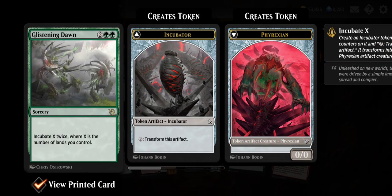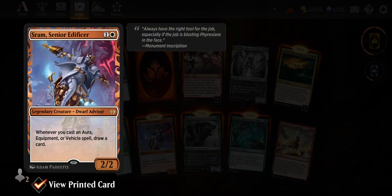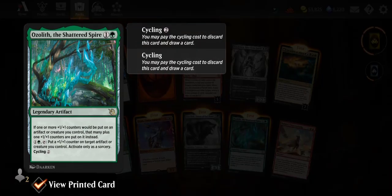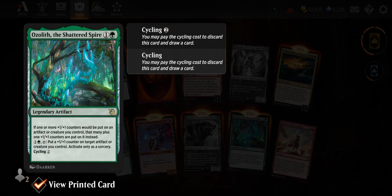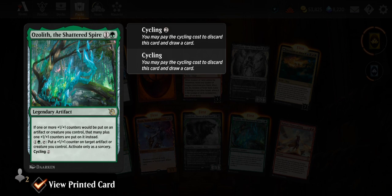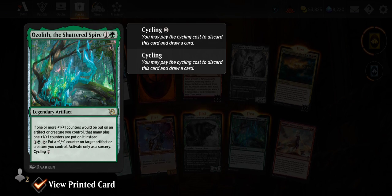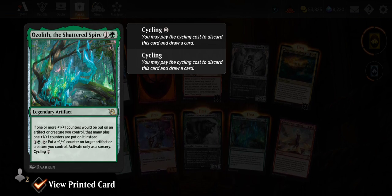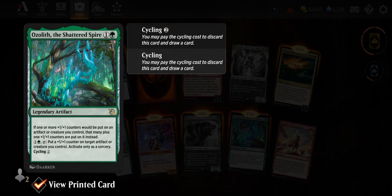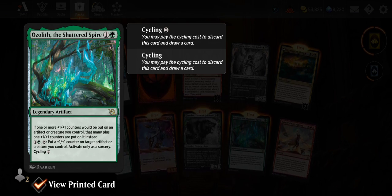Glistening Dawn — incubate X twice where X is the number of lands you control. Really good, I like that. Ozolith, the Shattered Spire — two mana legendary artifact. If one or more +1/+1 counters would be put on an artifact or creature you control, that many +1/+1 counters are put on it instead — weirdly worded but that's what it does. Two mana and tap: put a +1/+1 counter on target artifact or creature you control, activate only as a sorcery. It has cycling too. Cool card.